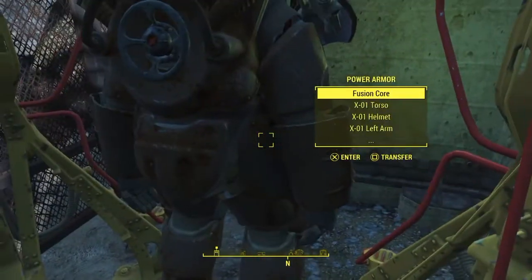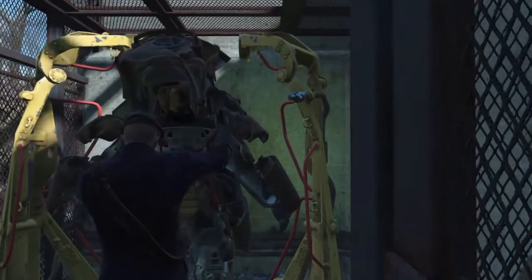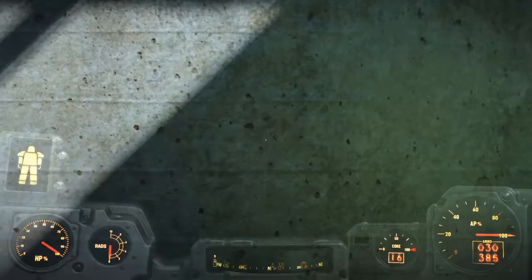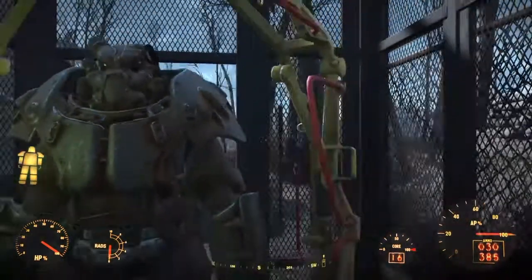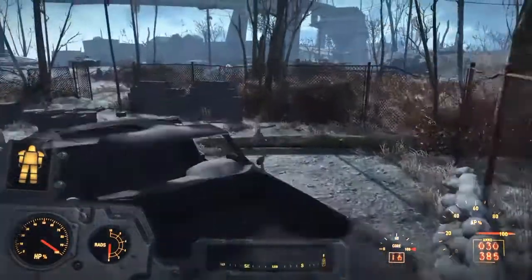So this is where you find the X01 power armor suit. There's also a mini nuke in there as well. Thank you guys for watching — stay tuned for more Fallout 4 videos on rare weapons and stuff like that. Later guys.